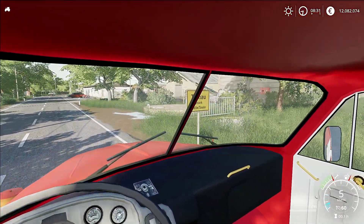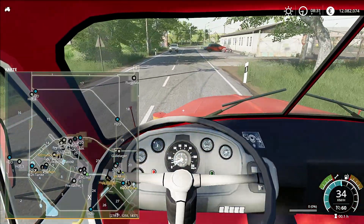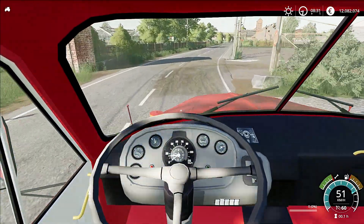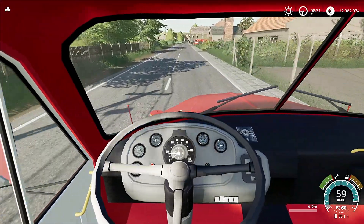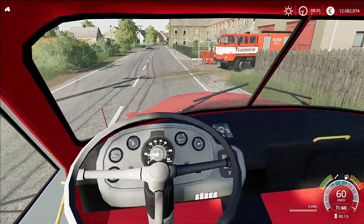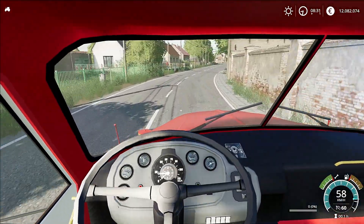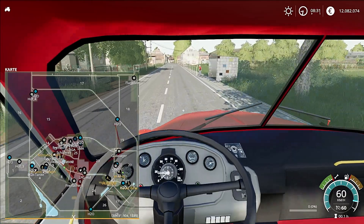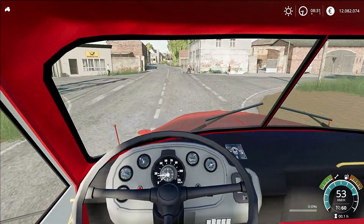Jetzt fahren wir rein in Tornau, Bezirk Halle-Saale. Ich gucke mal kurz auf der Map. Das ist also Tornau, und das ist ja auch die Feuerwehr Tornau auf der rechten Seite, wo wir eben schon angehalten haben. Hier können wir ganz kurz mal vorbei. Ich glaube, es gibt nur zwei Ortschaften. Ich glaube sogar, Tornau ist ein größeres Dorf, und ansonsten haben wir halt hier so viele Felder.